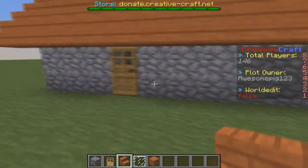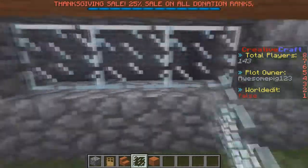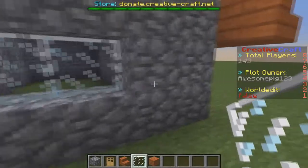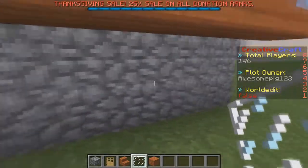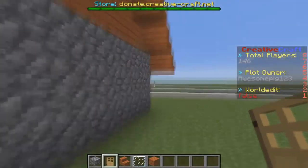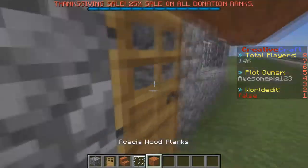Now we've done that. We want to add in some windows — the windows look really nice. You can add them in wherever you want. We're also going to put the little door here, and there's going to be a back entrance added as well. Now I'm going to show you how to decorate this place so it looks very nice.